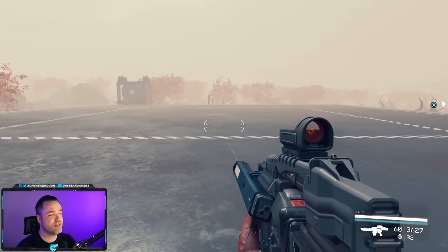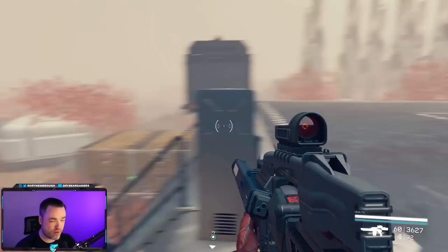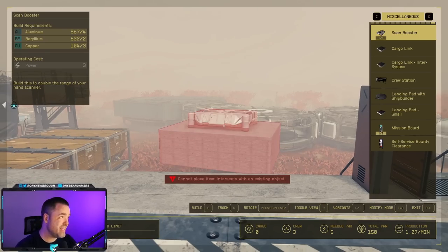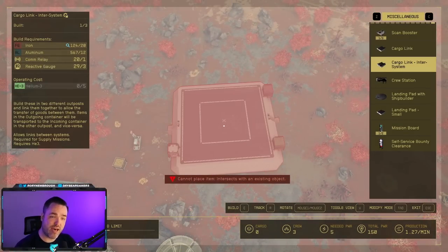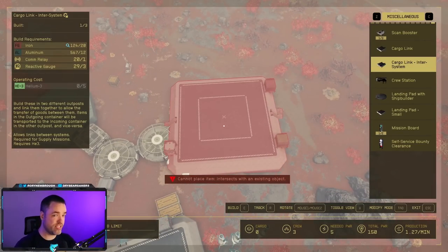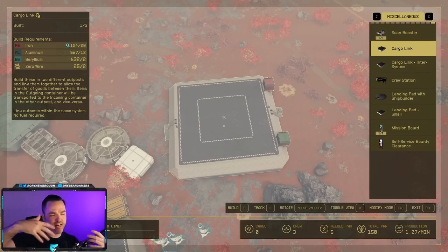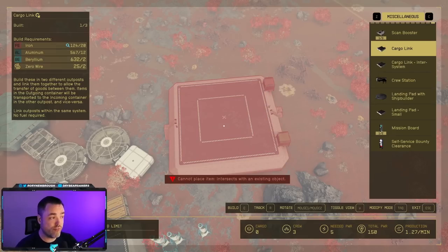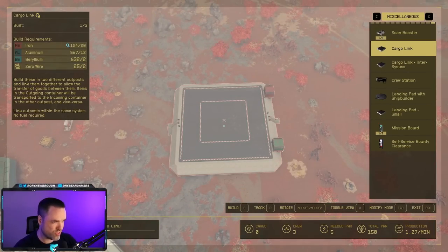That's where the cargo link platform comes in — a transfer system that lets you send resources from one outpost to another. You'll find these under the Miscellaneous category for outpost building. There are two versions: a standard cargo link and a cargo link inter-system. The key difference is that the standard cargo link can only send between outposts in the same star system. If all your outposts are in one system, these work freely without any resource cost and will constantly send resources between each other.